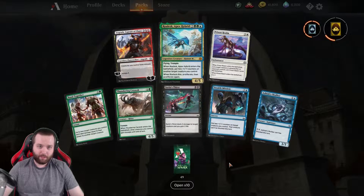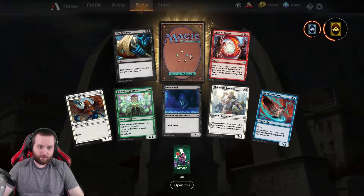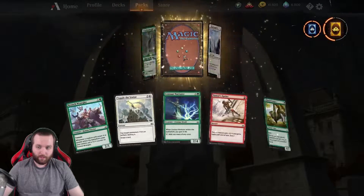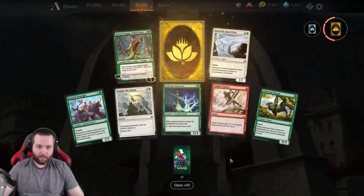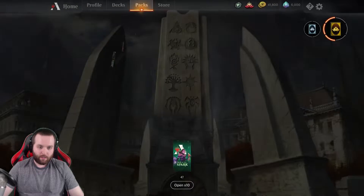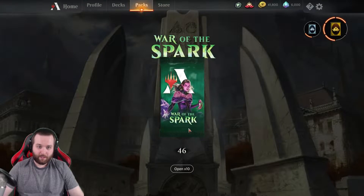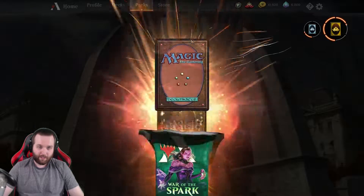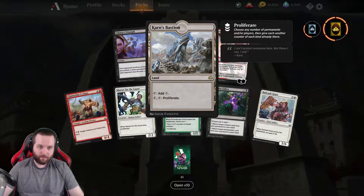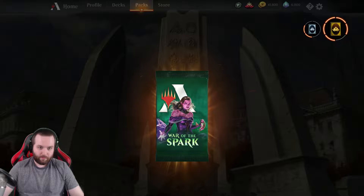Rolex Apex Hybrid. There is a card that I really want. Medium Black Wave — I think that's a pretty cool card. Not bad. Karn's Bastion — that's a cool card, I like that. That's one of the cards I wanted. Pretty damn cool, that's a good card.